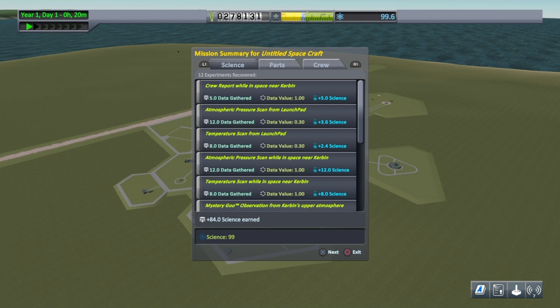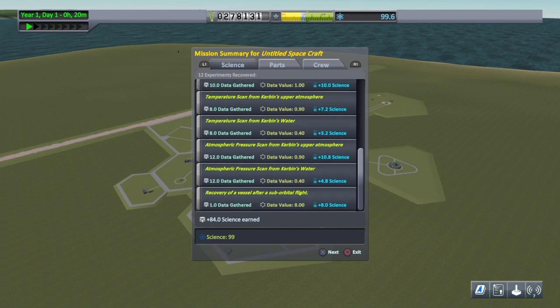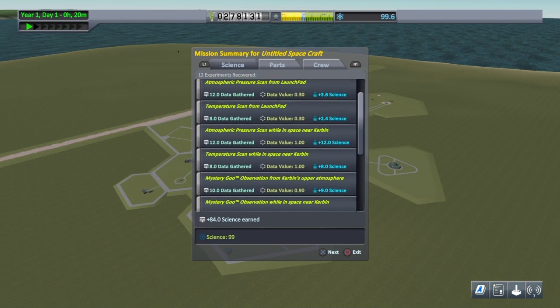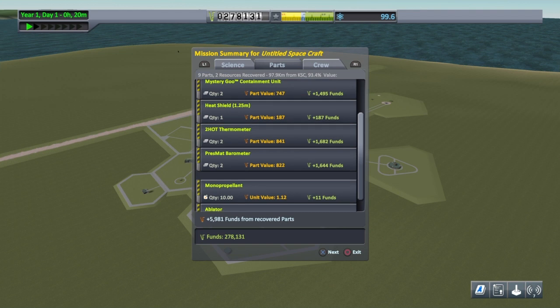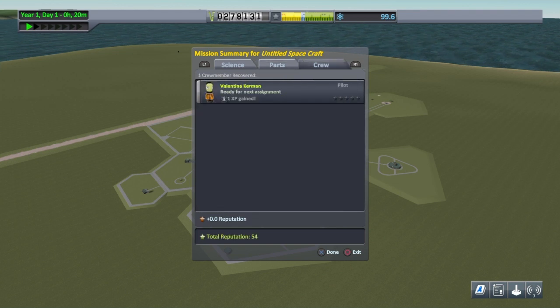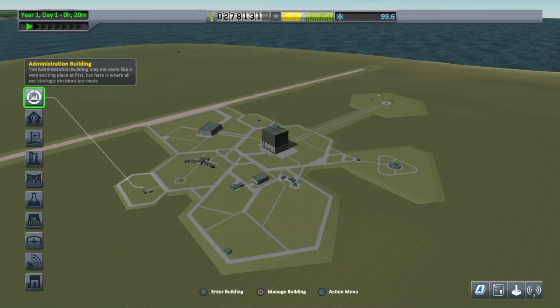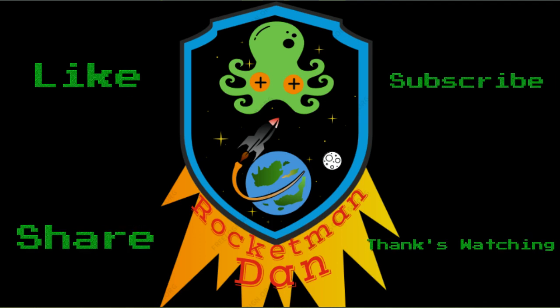Wow — 84 science earned from that little mission, 99 in total. We'll be unlocking some more things in the next episode. We've still recovered nearly $6,000 in parts, and Valentina gained 1 XP. That's the end of today's episode — if you could like, share and subscribe, maybe leave me a comment, that would be great. See you next time, bye bye now.